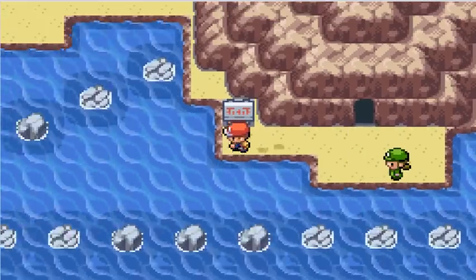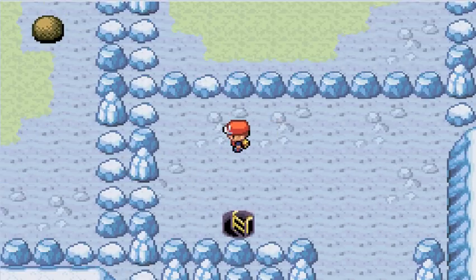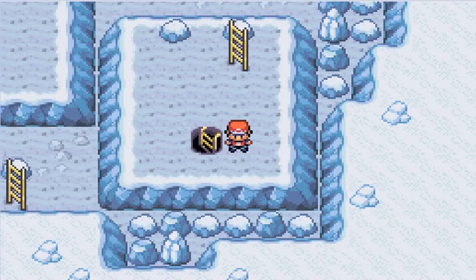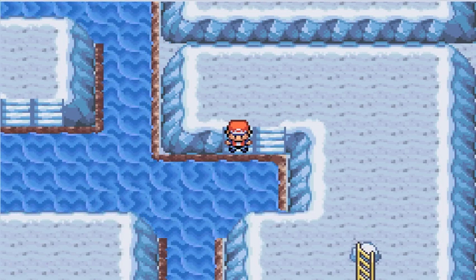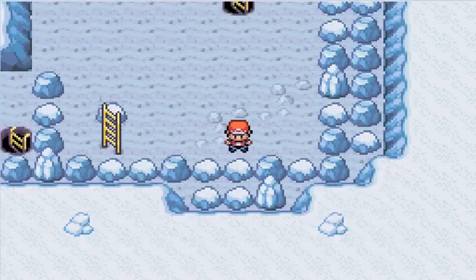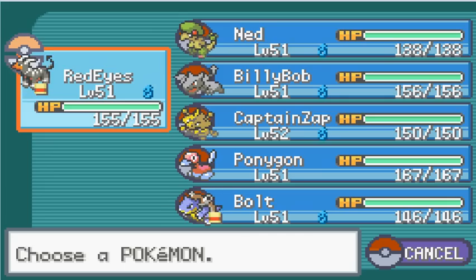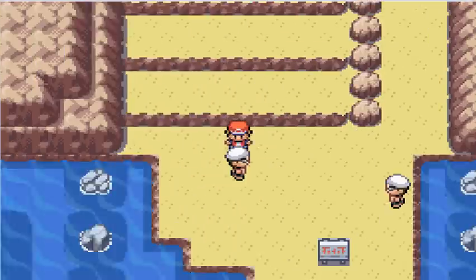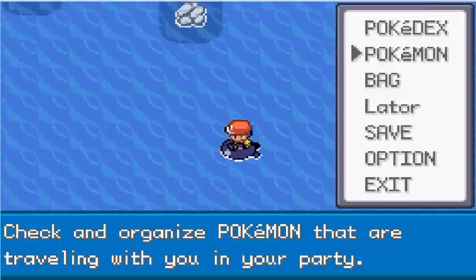The first one is here in the Seafoam Islands, which is one of the areas I have not explored yet. I'm not just going to be catching the birds — I am also going to be covering the entire place where they are found. You can't surf in this part of the Seafoam Islands, so this entrance is actually useless. The real way to get anything in the Seafoam Islands is to come from the Fuchsia side, because the two sides are not really accessible from each other.